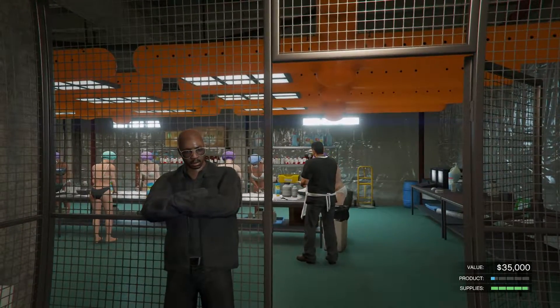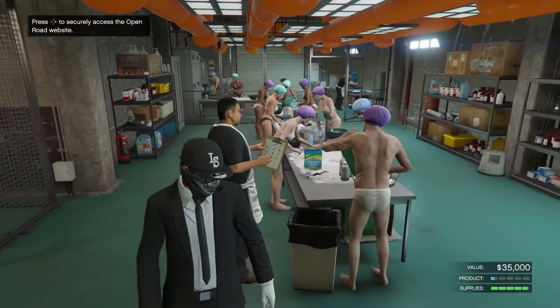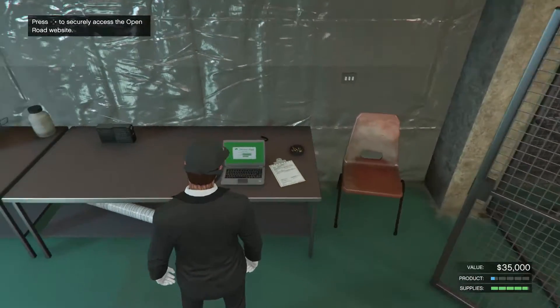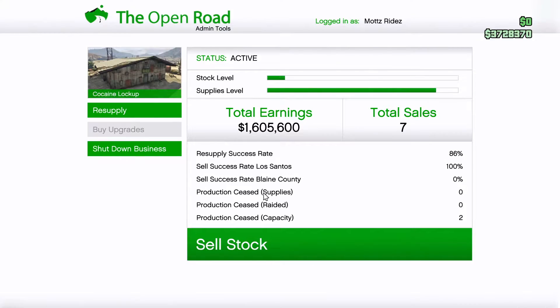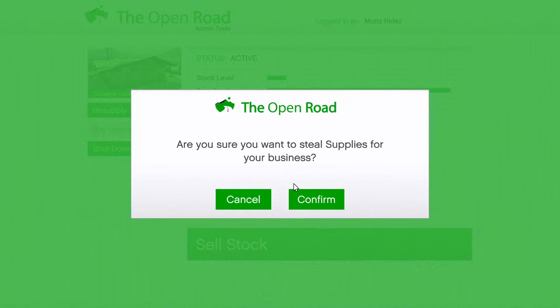So when we walk in — it takes forever to walk in — if you notice your supplies, you will need to buy the supplies because it only works that way. The product is only at a half a bar, at 35,000. You'll need to go to this little laptop, log into MC, go to Resupply, and hit 'Steal Supplies.' Only do the steal supplies because it only worked that way. Then confirm.